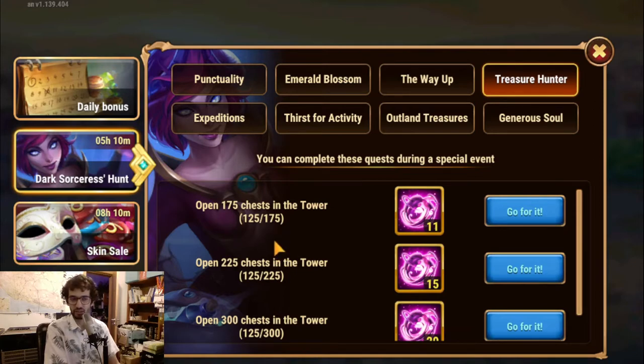It's a 5-day event: 5 times 15 is 75, minus 125... or maybe 50 extra chests if it was a 7-day event. Actually, yeah — this is a 7-day event. So I opened about 20 extra chests and that ate away some of my emeralds.